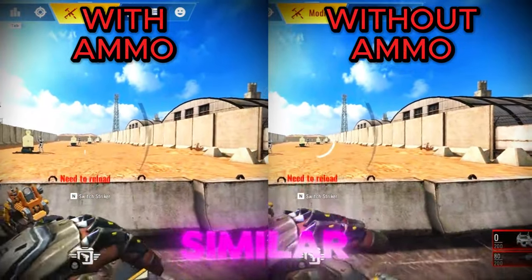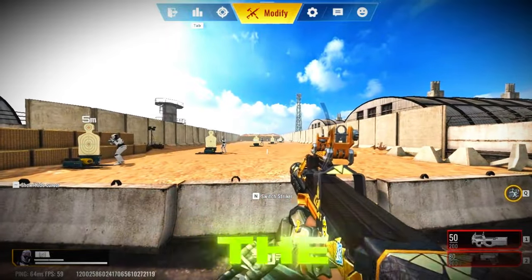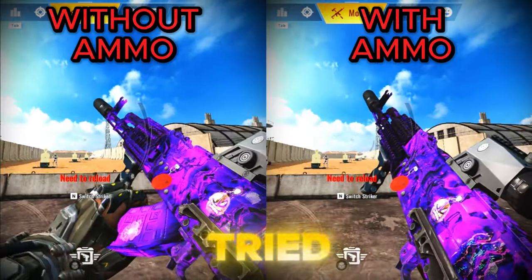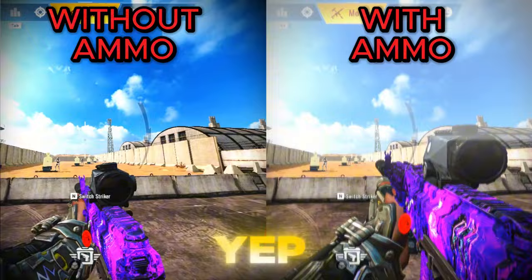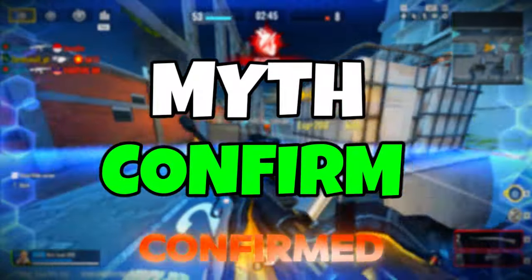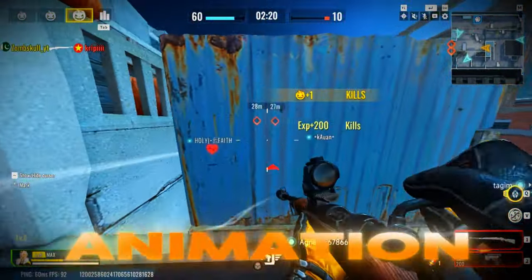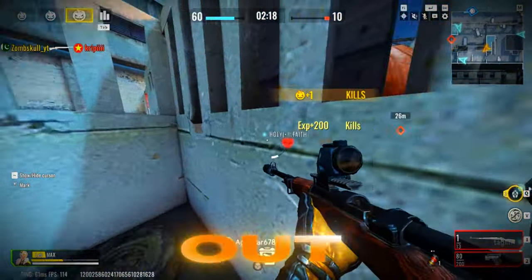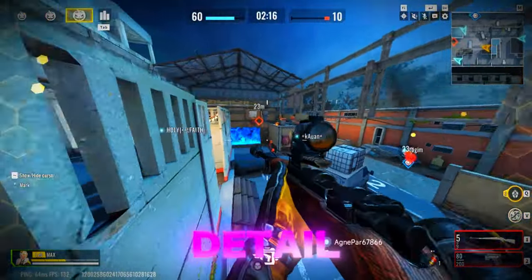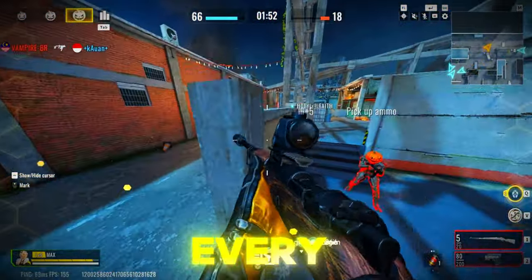Both animations look pretty similar, but at the end of the empty reload, there's this extra move where he pulls the charging handle back. I tried this with another weapon, and yep, the animation was different too. Turns out, this myth is confirmed. If you reload with some ammo left, the animation is different than when you're out completely. Nice detail, Bloodstrike — makes me feel like I'm in an action movie every time.